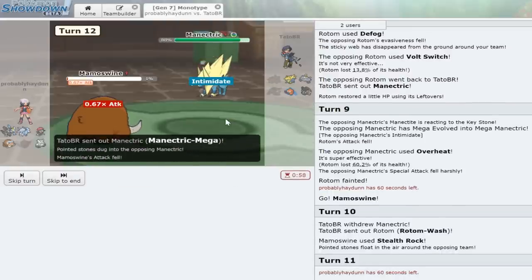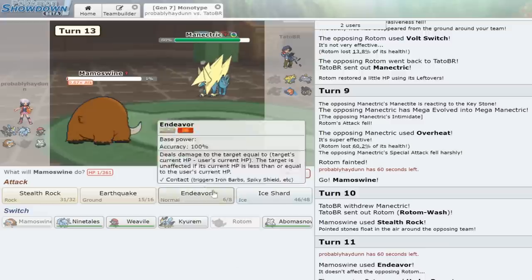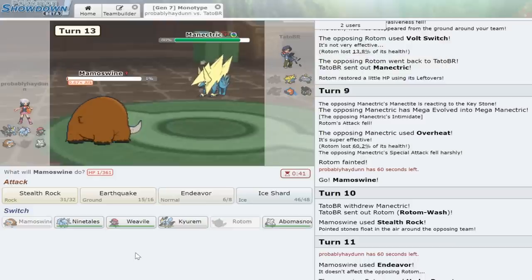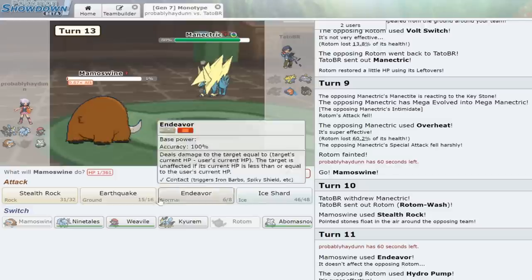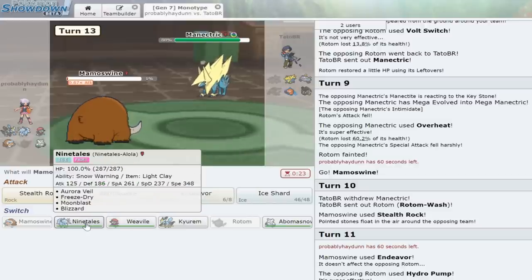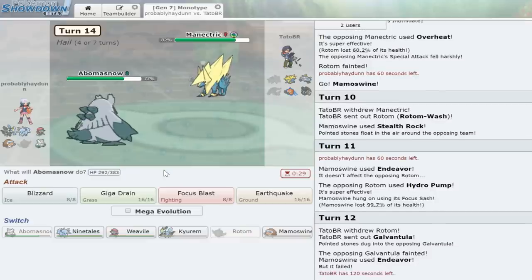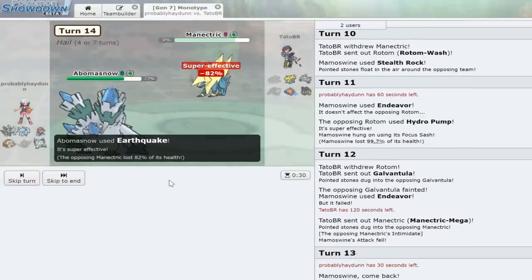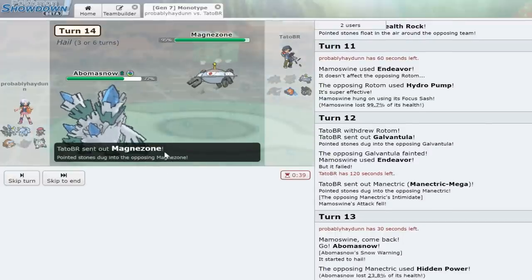Anyway, Manectric comes in and it's very scary to us. Abomasnow would be nice to keep around for the end-game. Weavile seems super useful at this point — I kind of wish I had a fighting move for that Magnezone, but with a band we'll do a lot anyway. Let's go into Abomasnow — bring in the Snow Warning. He goes for the Hidden Power, which doesn't really matter. Overheat would have absolutely obliterated us, but — oh my god, he missed the Overheat! The Mega Abomasnow does not care about your Overheat. That is insanely unfortunate for this guy.